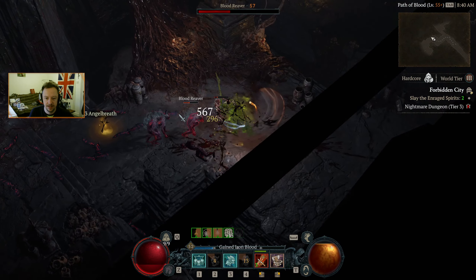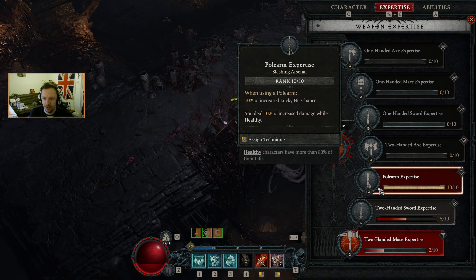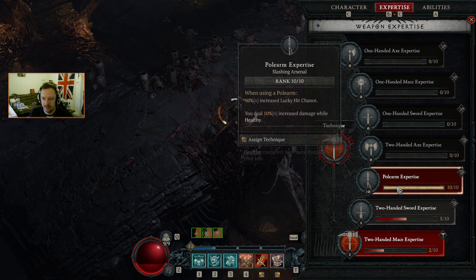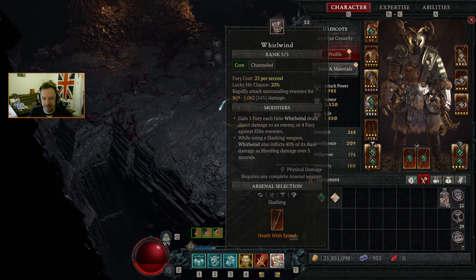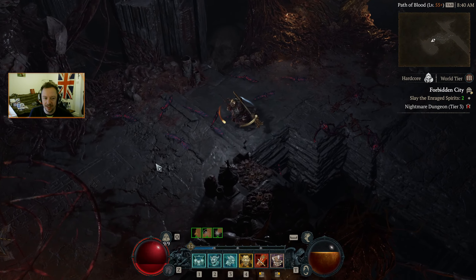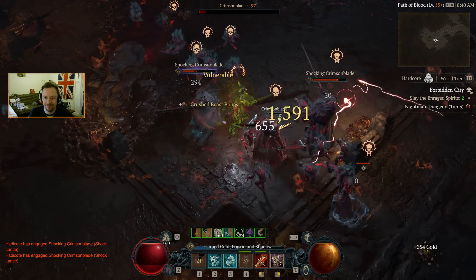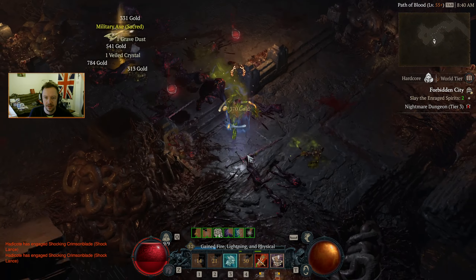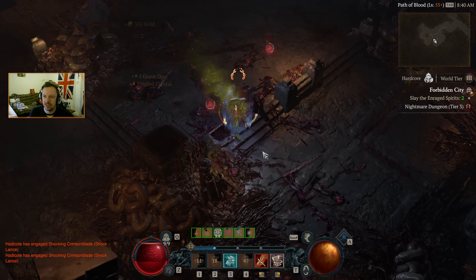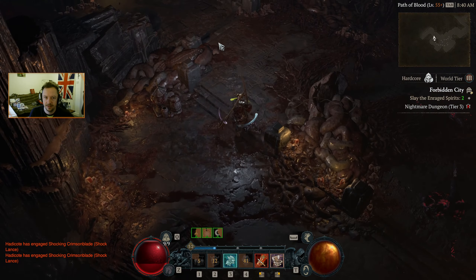I do like our Lucky Hit Chance — I thought it would have been higher than 20% because of our Pole Arm Mastery. Let me just double check over here. Pole Arm Expertise: 10% increased damage while healthy — that's fine. Oh right, that's because I didn't bother selecting it. There we go. We were not getting the benefit from that where we really want to be.